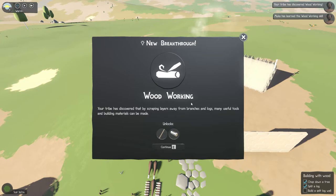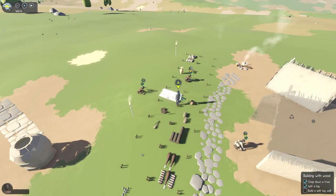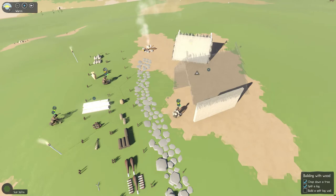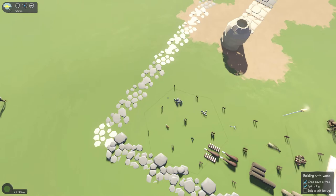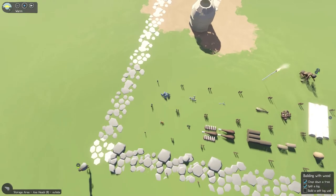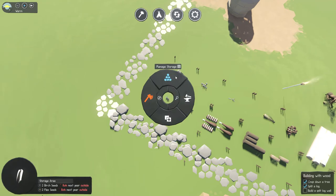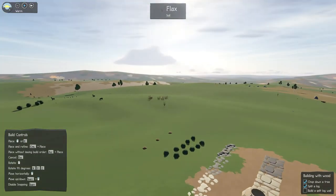Your tribe has discovered woodworking - by scraping layers away from branches and logs, many useful tools and building materials can be made. We've got seeds - birch seeds and flax seeds. Rots next year. I want to plant the flax. We can plant our own flax! I bet we could get all kinds of wheat. Let's go ahead and get that wheat too.